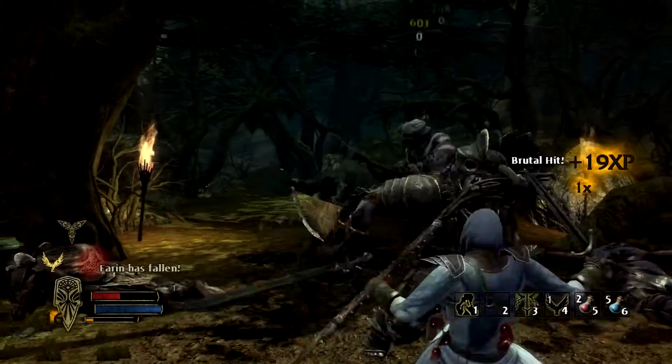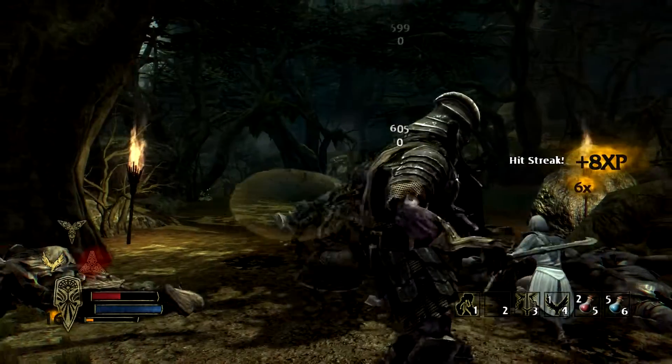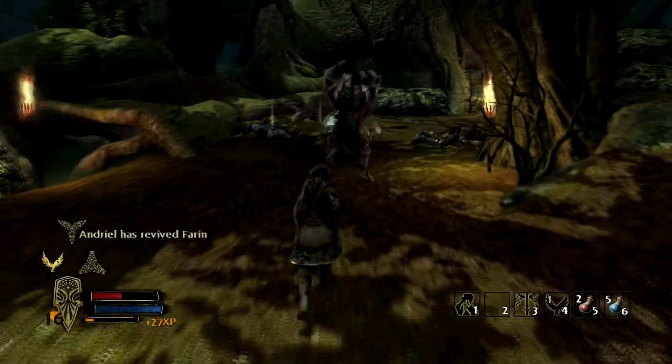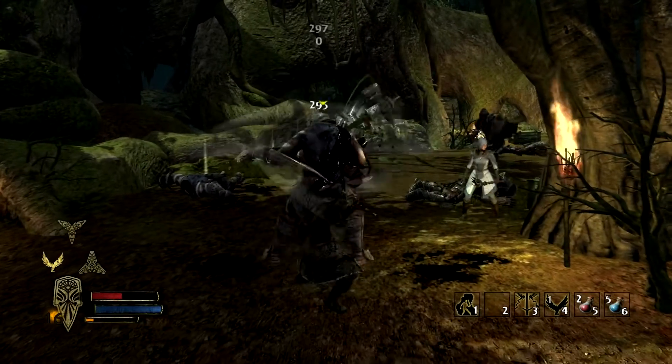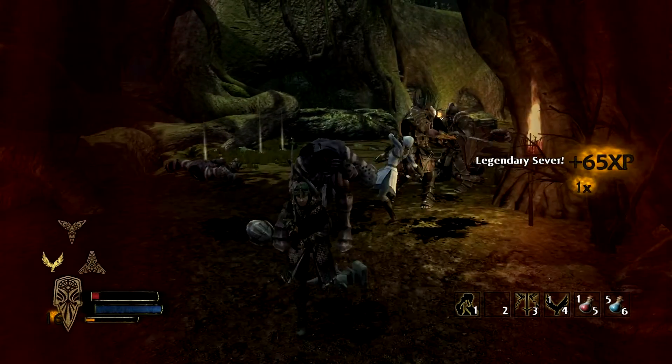If you can get that critical, perfect. Definitely don't want to fall right there with all those guys around — they'll definitely get you. So I come in, do a bunch of damage, try to get that critical trigger to come up. Got it to come up, but I had to take a blow there.